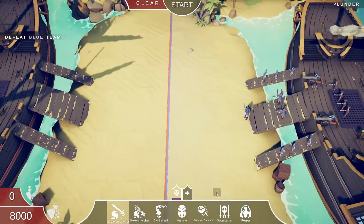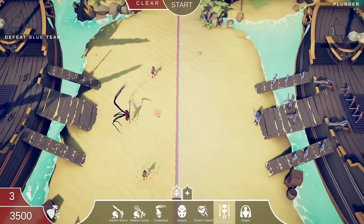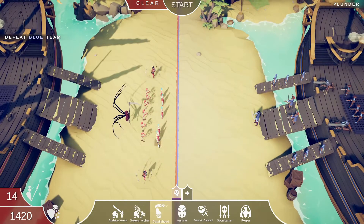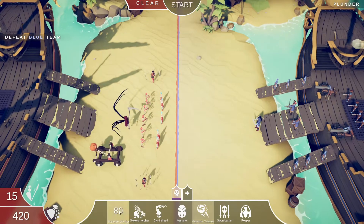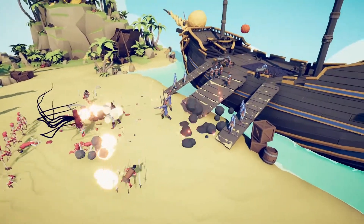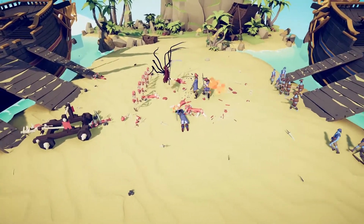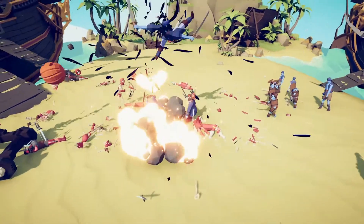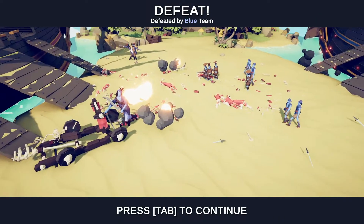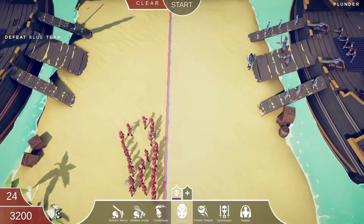One more level and we're done — we're going up against the pirates. Let's put the reaper in since I haven't used him much, plus sword casters, archers, candle heads, a catapult, and warriors. The sword casters just died and apparently the reaper's dead too — everything's dead. We're gonna need something a little bit different.